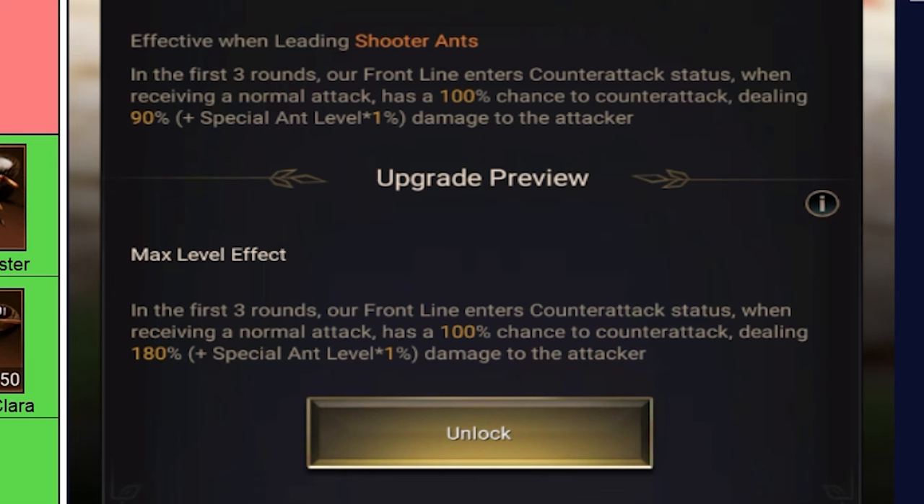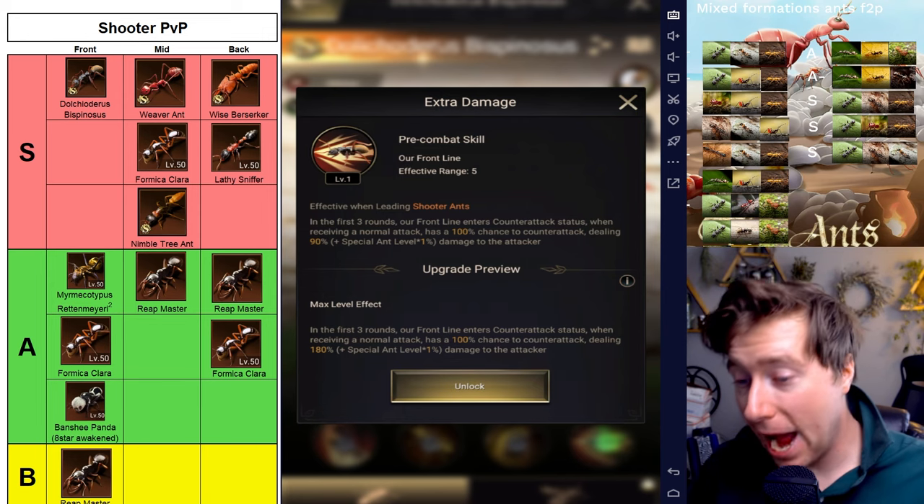And we aren't even done with DB's frontline. During the first three rounds, the frontline will counterattack when receiving a normal attack, dealing significant damage to the attackers, making DB a powerhouse.